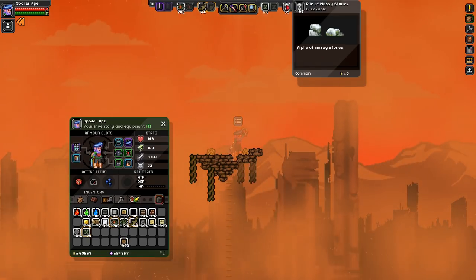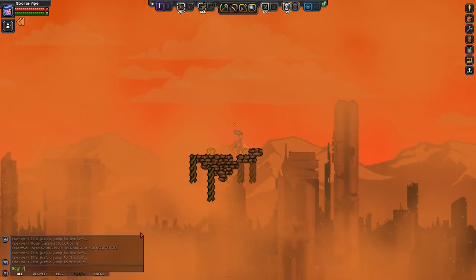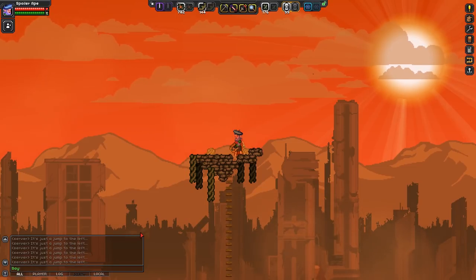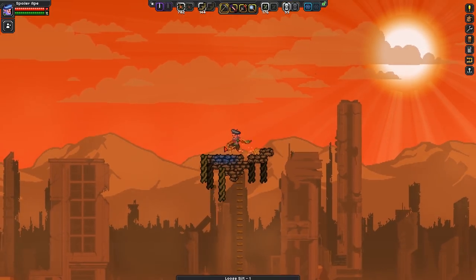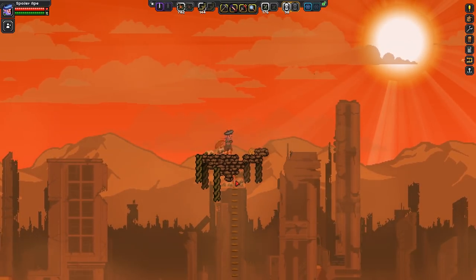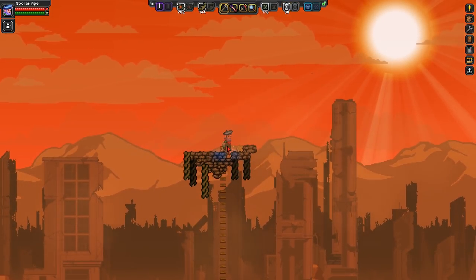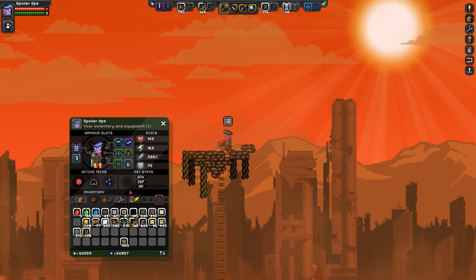Pile of mossy stones - experimenting with some of the unobtainable items that you can get in Starbound. This is a weird one. I'm actually going to change the time, which will change the weather as well. So if you place these down, it actually generates clouds - very, very faint clouds. This is supposed to be a cheat thing used by the devs to actually add cloud in the alpine biome. So it's a nice little cheat there, but it's not got a graphic because it's purely a dev thing.